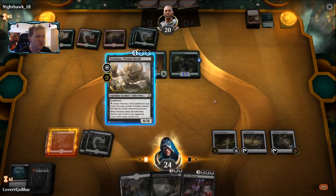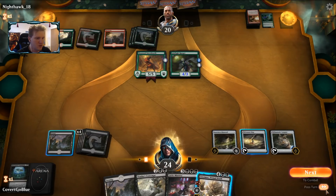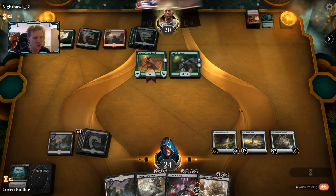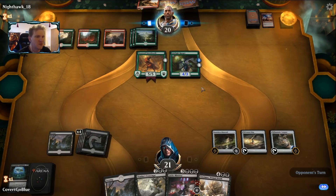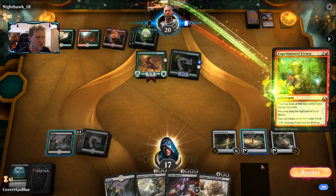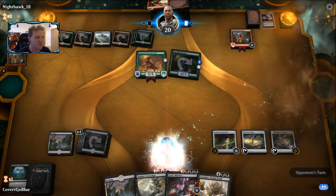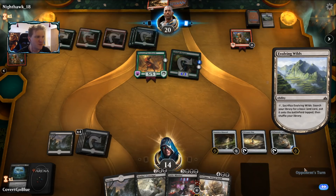We'll reveal the Tetzimoc and put some nasty counters on these things. They'll probably get to hit us once and then we'll play the giant dino. We're likely to take nine plus a banefire, so fountain of renewal is going to be working overtime, and lich's mastery is going to need to join the party. Banefire in hand — the opponent does not hit the city's blessing, they don't have a permanent to play. I expected to take the full damage on this turn. There's the frenzy — let the shenanigans begin.